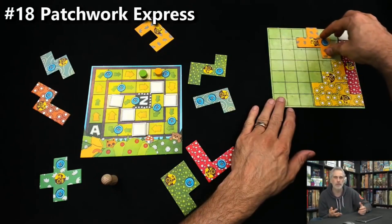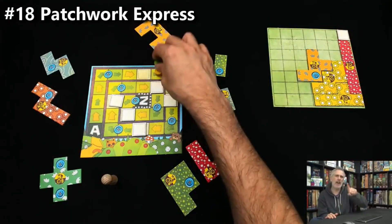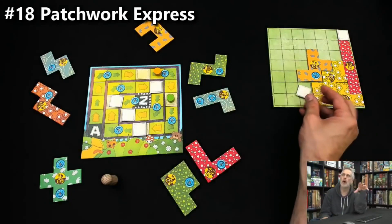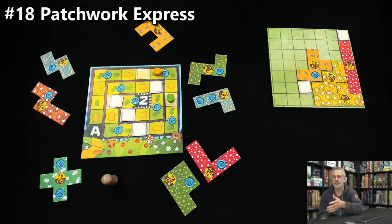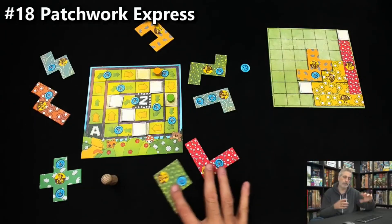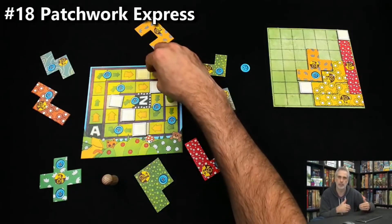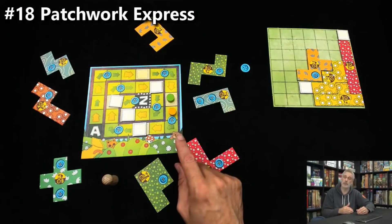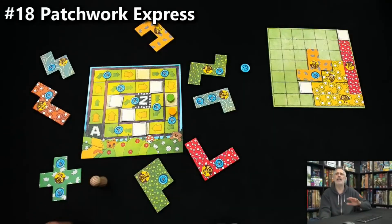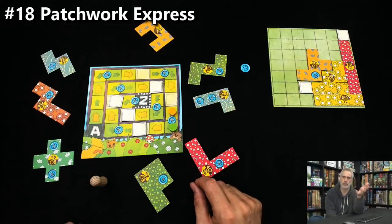There's one less bonus scoring opportunity now. It's nice, it works really well, but Patchwork Express reminds me of why I ultimately didn't keep Patchwork compared to so many other Tetris-style games that were coming out. I find it less and less compelling — it's a tile placement game where you can just put the tiles wherever you want. I really do want some kind of restriction, like a Tetris mechanism where tiles come in from the top and slide down, or have to expand from existing placements.